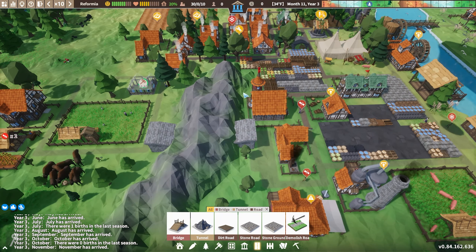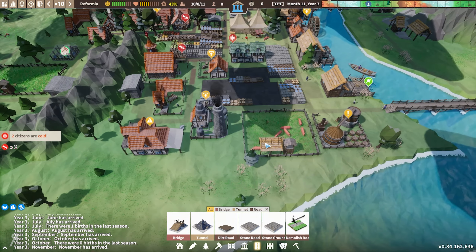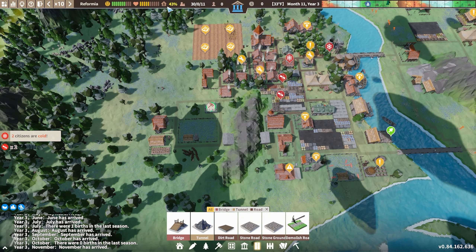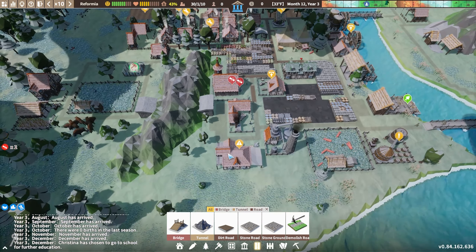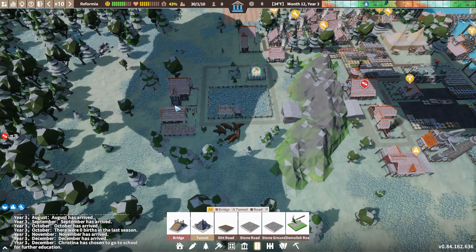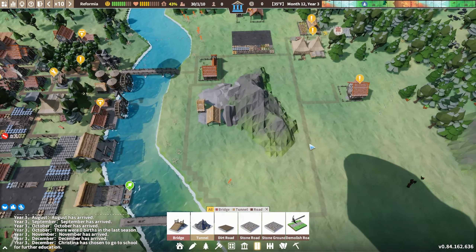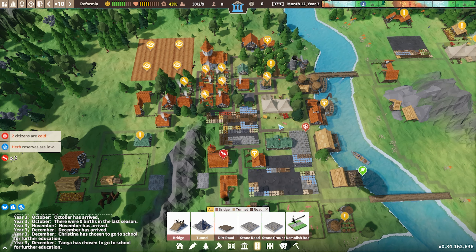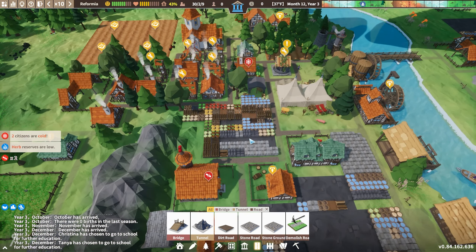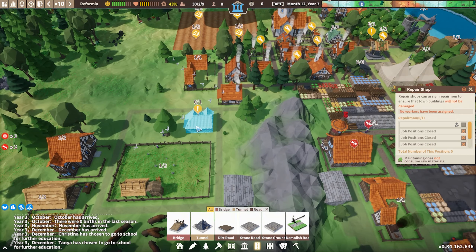Generally I have found that it is quite difficult to expand in such a way with your citizens. I think I may have made a slight error in building too many logging camps and gathering stations, because I just don't have enough workers. There's a student — fantastic, that's really nice! But yes, I think I might have built too many of these and expanded a little bit too fast, because you don't need to expand fast in this game — you can take it easy, and generally that kind of shot me in the foot a little bit.